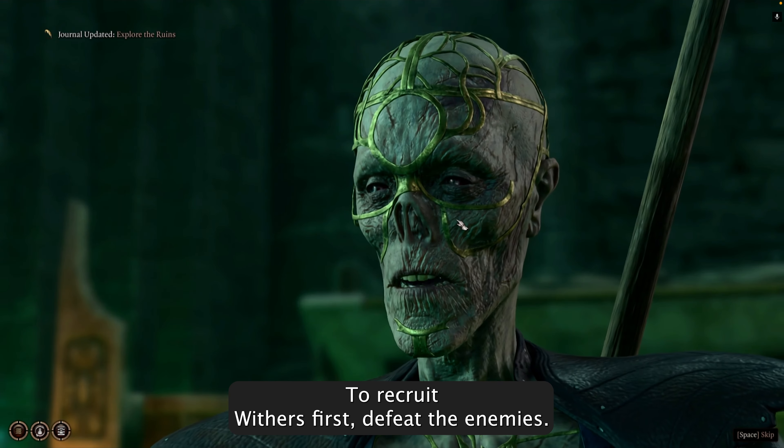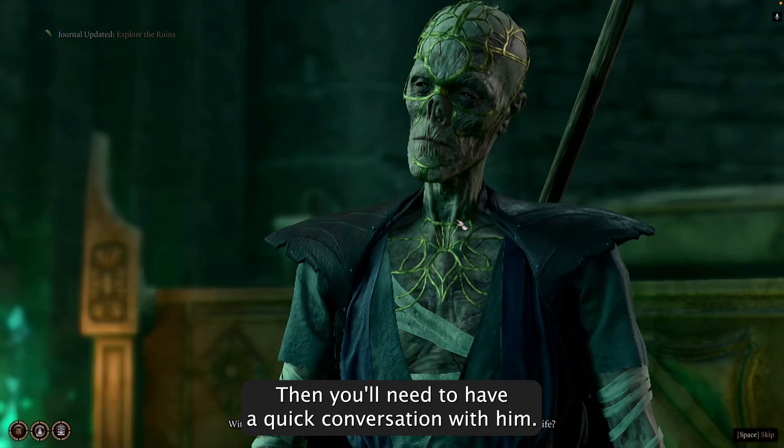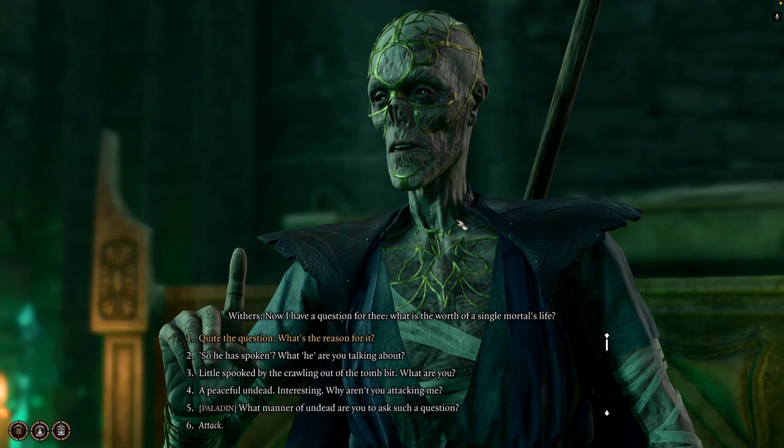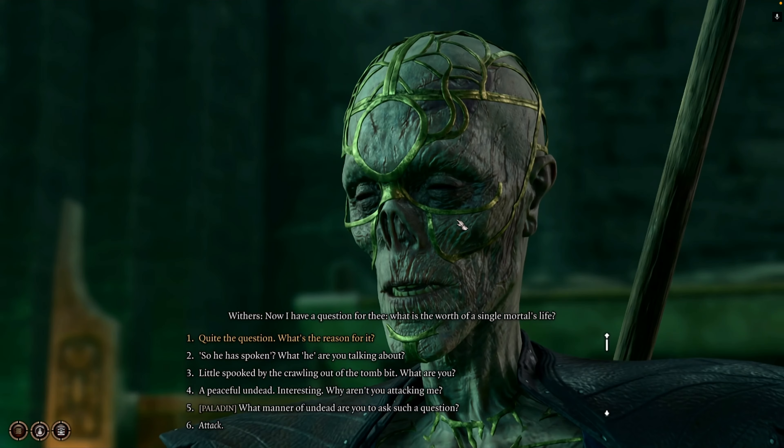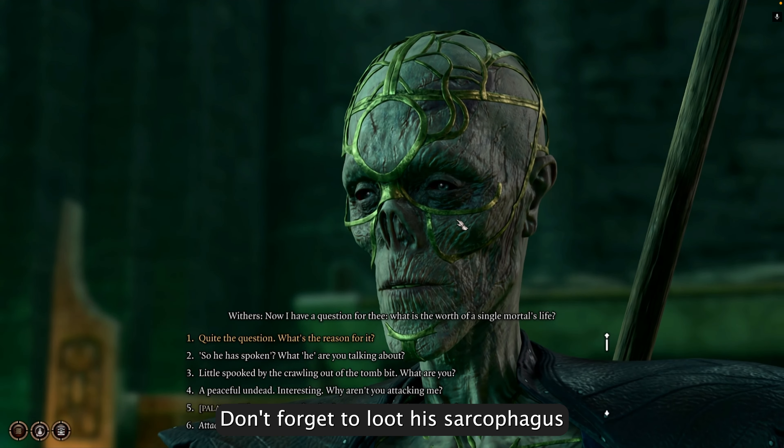To recruit Withers, first defeat the enemies, then you'll need to have a quick conversation with him. He'll ask you a question about life and death before disappearing. Don't forget to loot his sarcophagus.